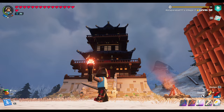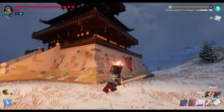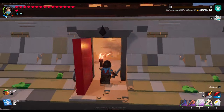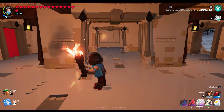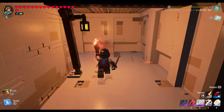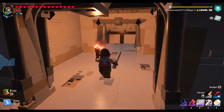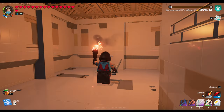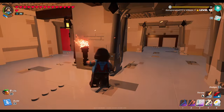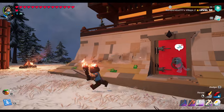So yeah, we did some building here. We actually farmed up some resources and we built this. We haven't put anything in it yet — we just built it. I haven't even been in here to check it out. Ooh, this would make a nice building for some things. Right on, I like it. That's pretty cool.